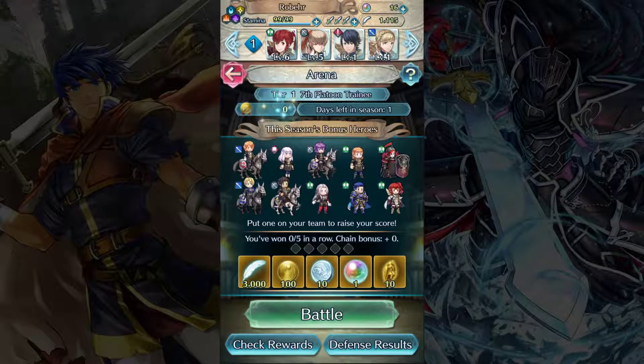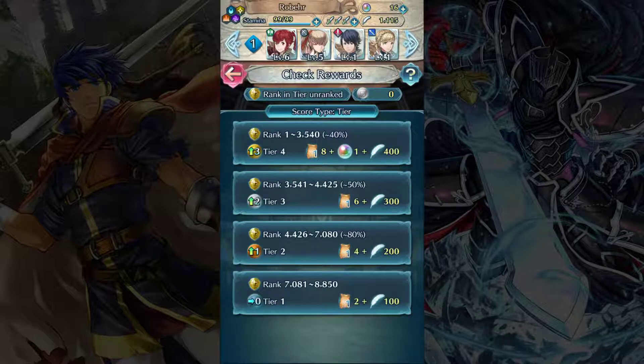This number up here that currently says zero is our current arena score — obviously we haven't done any arena battles yet. Right above that is our arena tier; they start at tier one. We can check our rewards at the bottom here. If we stay in the current tier, at the end of the season we will get two divine codes and 100 feathers — that's honestly garbage. If we end up in the top 80% of people in our tier, we will go up one tier to tier two and gain four divine codes and 200 feathers. If we're in the top 50% we'll go up two tiers, and if we're in the top 40% we'll go up three whole tiers to tier four.